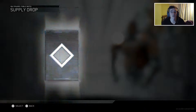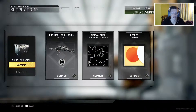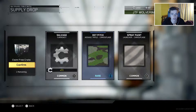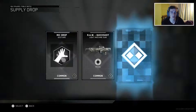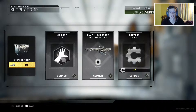Those were totally awful but we do have three common supply drops so we'll see how these go. These supply drops have been shocking — haven't got anything I'll probably use, which is annoying. We've got the dot pitch assault rifle camouflage for the assault rifles. Then into the last supply drop of the video, we've got the mic drop gesture, 10 salvage, and a raw quick shot light machine gun. To be totally honest, they were shocking supply drops.